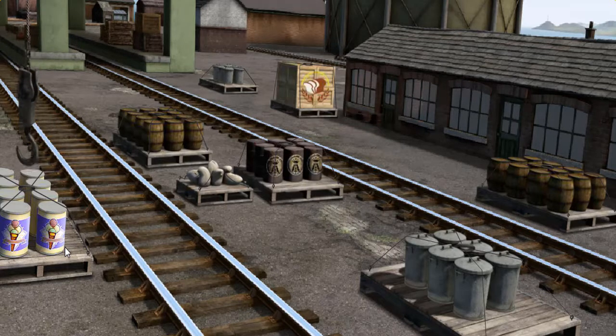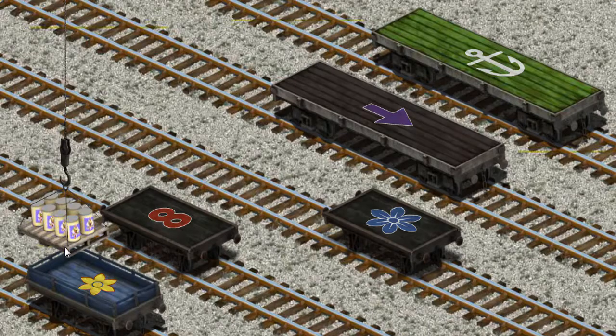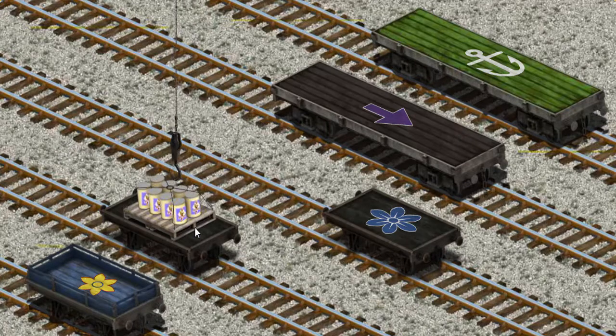Let's lift and load. Now the cargo must be loaded. Help Cranky find the black flatbed with a red number 8. There you go!